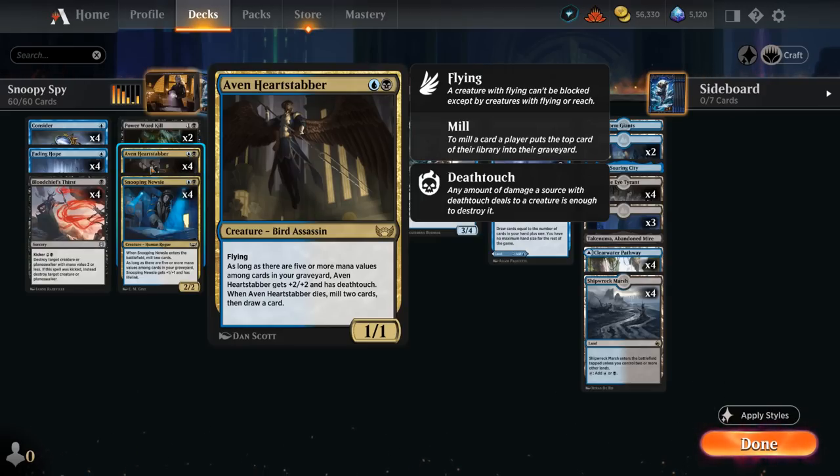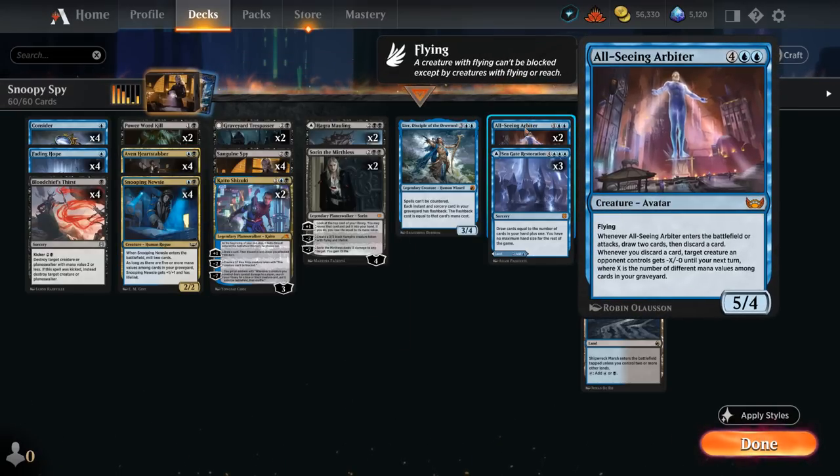With 5 or more mana values, Heartstabber gets +2/+2 and deathtouch, so it turns into a nice threat as well. And then at 6 mana, we've got 2 copies of All-Seeing Arbiter. It doesn't care about having 5 mana values exactly, but just gets better the more mana values we have, as it can shrink opposing creatures down, gets to draw 2 and discard whenever it enters or attacks, so it can stabilize the board nicely and still provide card advantage.